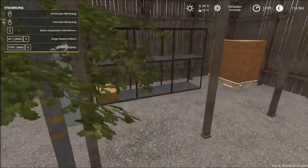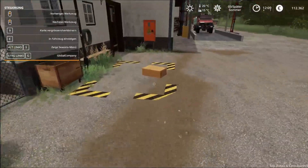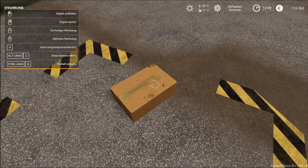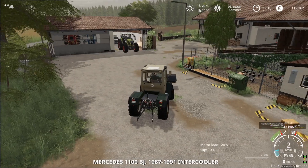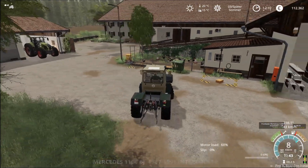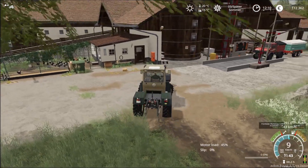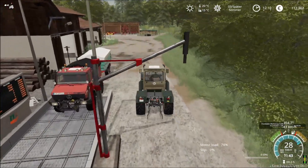Aktuell ist es einfach nicht mit drin, weil wir noch den Kredit haben. Wir müssen die Halle noch bauen und müssen vorbereiten, wo die Halle platziert wird. Da müssen eventuell noch Bäume weg. Aber das sehen wir jetzt in dieser und in der nächsten Folge – da wird einiges passieren zu dem Thema.